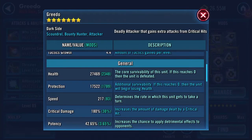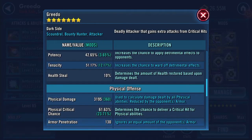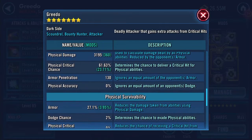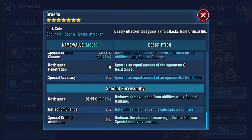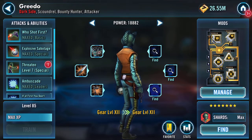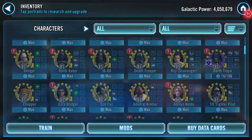Health and protection has jumped quite a bit, up to 44K–45K. Health steal is now 10%, physical damage has increased, armor pen 130, resistance pen 10. I need to mod him to hit harder, especially if I'm going to try him in Heroic Sith. Greedo done.